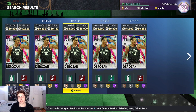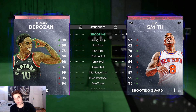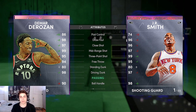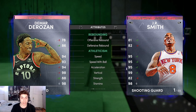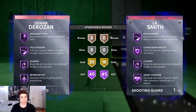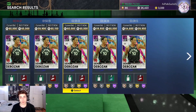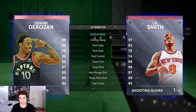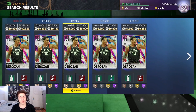At number 10 we got DeMar DeRozan. He's at 60k right now but he fluctuates between 50 and 60, that's why I put him in at the 10 slot. This is basically a cheaper Tracy McGrady — literally the dark matter Tracy McGrady. He has the same animation, same everything, 93 perimeter D. He has deep threes, he has every badge you need except blinders. If you put blinders on this card it's literally T-Mac straight up.